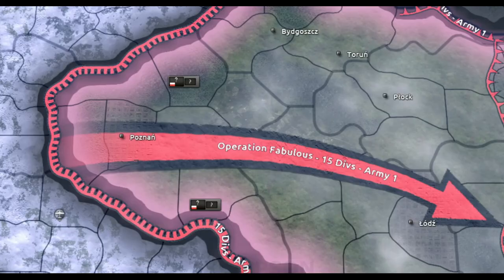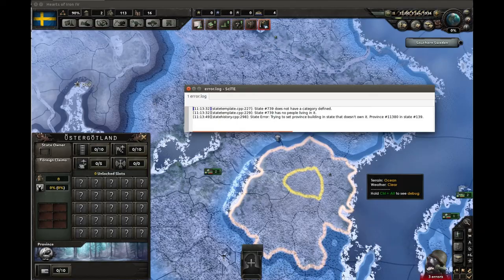Name combinations can also be split from various random lists, if you have a particular penchant for randomly generated names. That's all for now — tune in next week for a second look at how modding will be after the DLC.